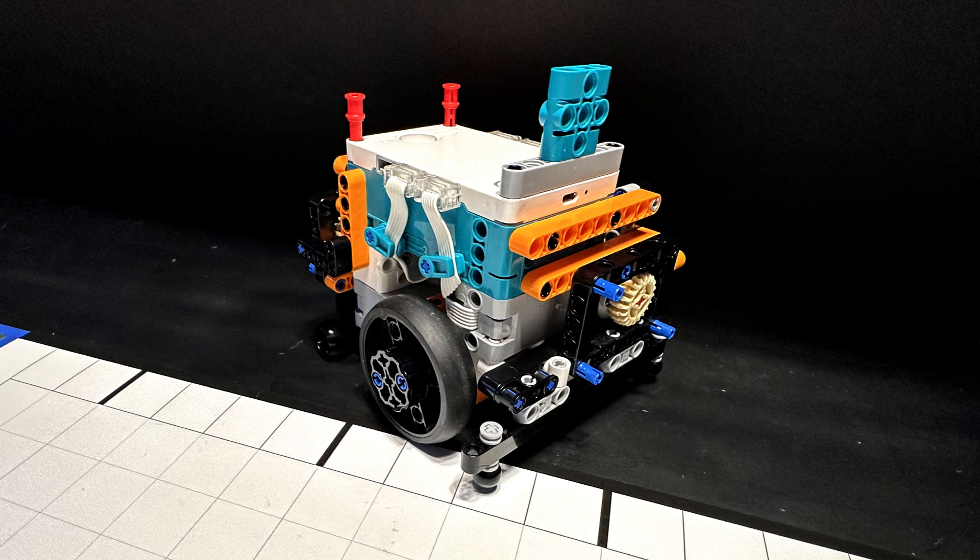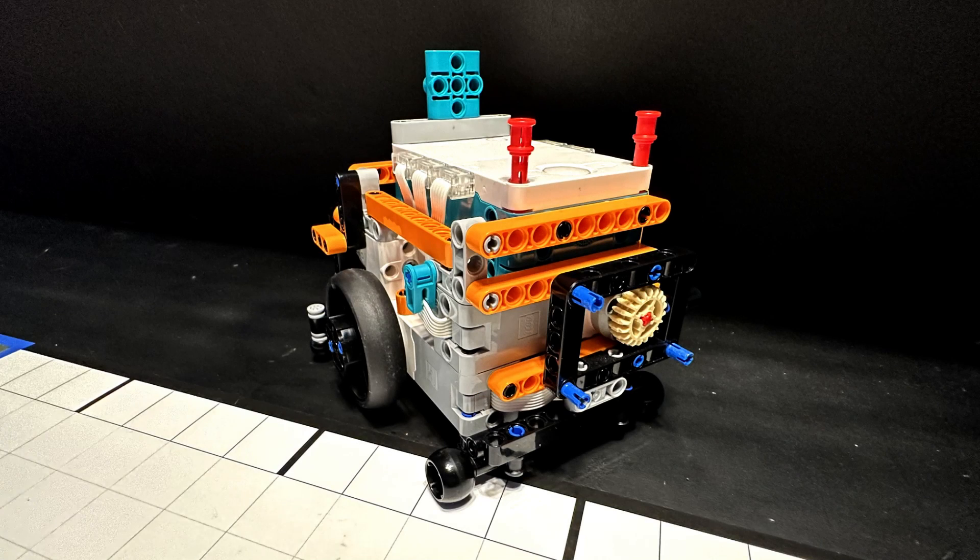Our robot is equipped with two quick adapters, one in the front and one in the back, to facilitate faster attachment changes. On top of that, we have some pins and brackets for holding the dinosaur toy and oil truck in place when we carry them across the field.